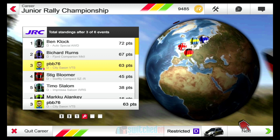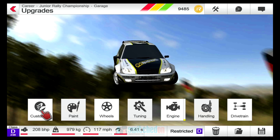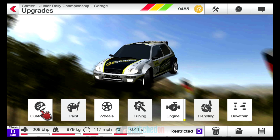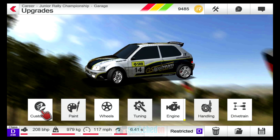As I mentioned at the end of the last episode, what we're going to do today before we get into the Germany Rally is just look at the upgrade options. You win points, coins, or money — whatever you want to call it. It's shown at the top of the screen. We've got 9,485 rally points that we can spend.